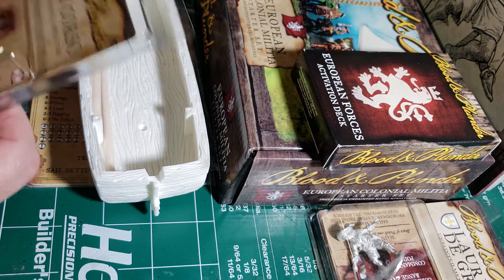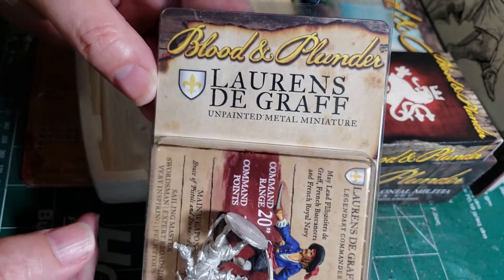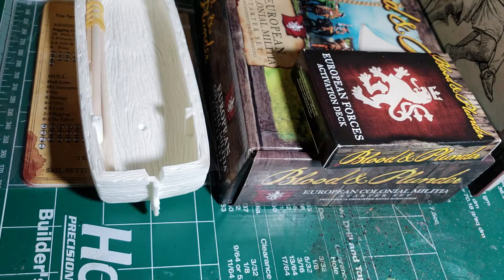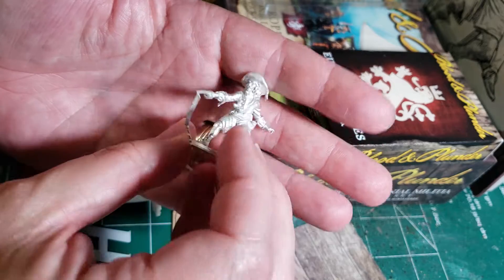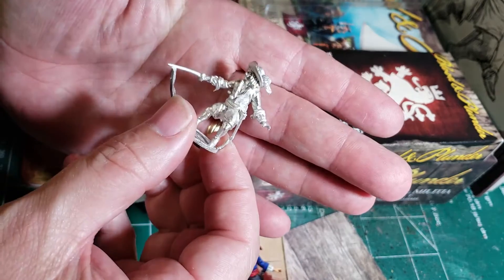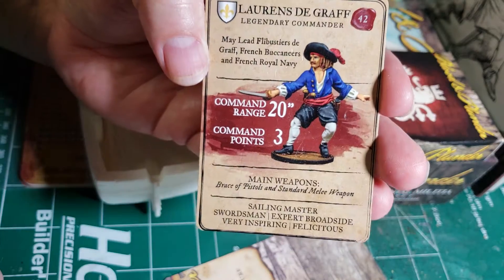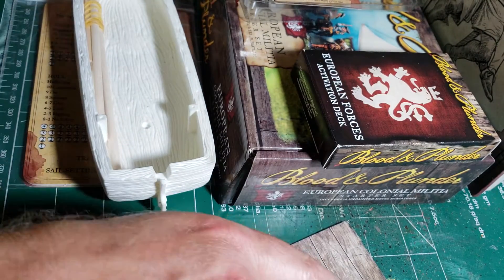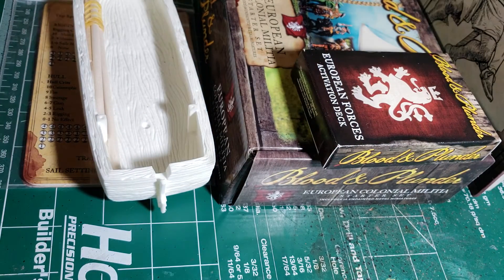There's going to be Spanish coming along sooner or later — probably after I get done with the Dutch, that would be the next thing to pick up. Then we have another French commander, Lorenz de Groff, so that gives me a second one. Big old chunk of flash there, but not bad. Clean him up and get him ready for a paint job. And then we got the card with the information on the back — you can always pause it if you want to read it.